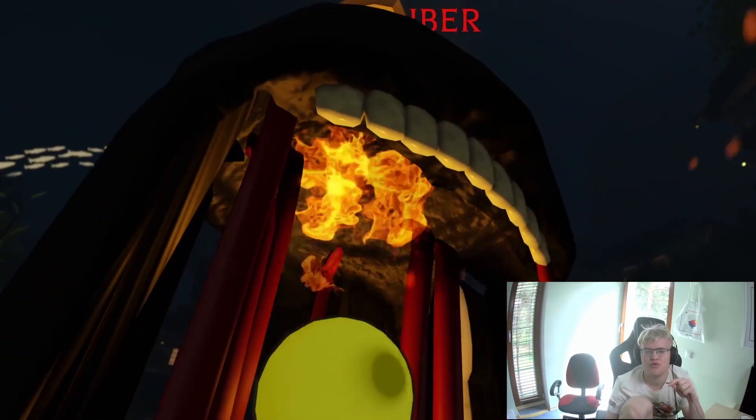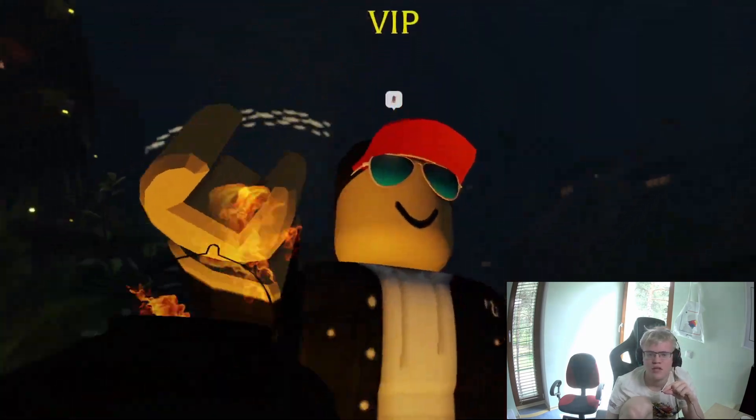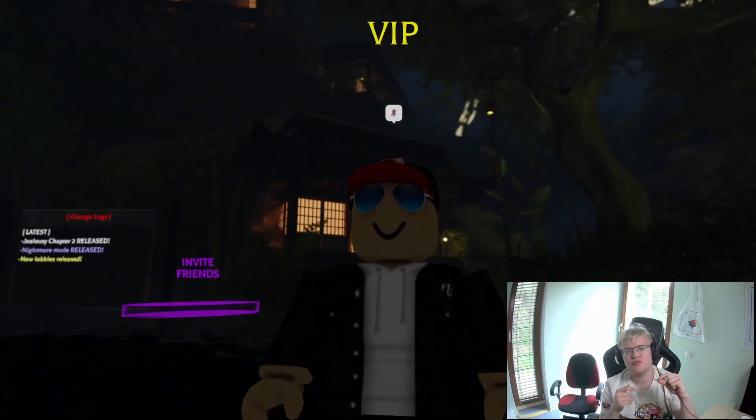Now we move to the Book 2 Chapter 2 normal lantern. I'm not sure about the design — it looks a little normal — but I like the animated eye in the middle of the lantern, and the range is pretty solid. So I will give it an A tier.